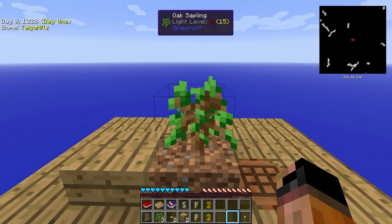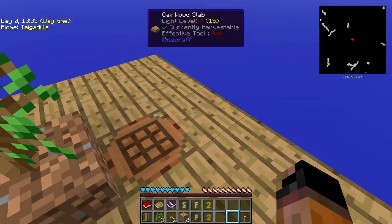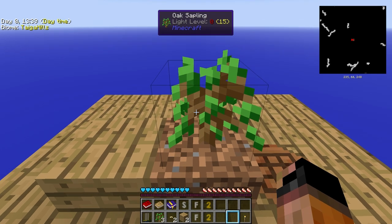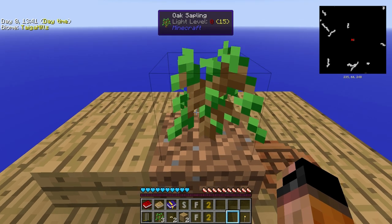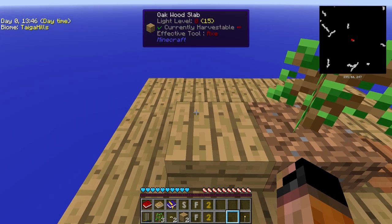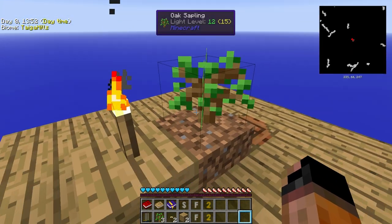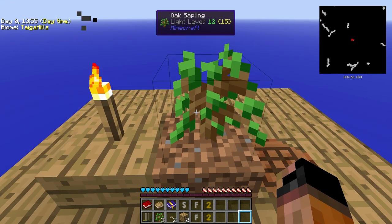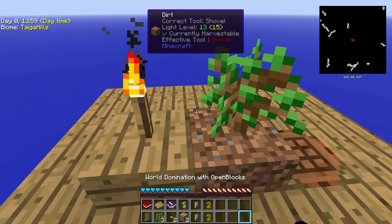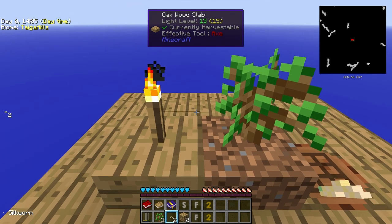Okay guys, we are back and we have a nice platform here in our empty world. At least now we can walk around a bit and feel a little bit safer. But don't forget to press Shift as much as possible to crouch, so you will not fall down into the void and die. Now, as you can see, we have a torch here in our inventory — the modpack creator kindly gives you a torch. And we also got a nice friend here, the silkworm, that we are going to use probably in the next episode.